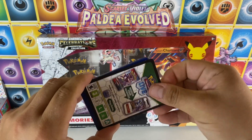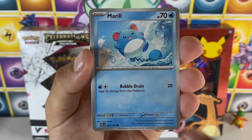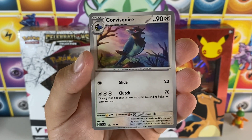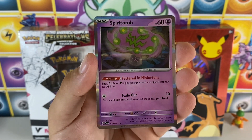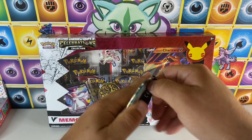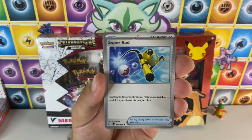I'm still looking for that gold Mew. So let's start off hot with Paldea Evolved. Spirit Tomb Hollow — first pack done. Let's go with this Skeledurge artwork. We got five Paldea Evolved packs. It's a little appetizer to our 25th Celebration box.